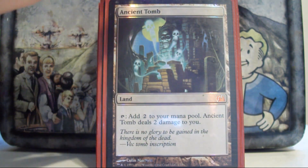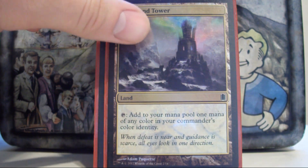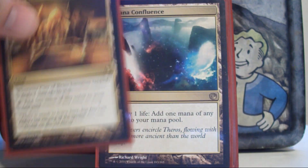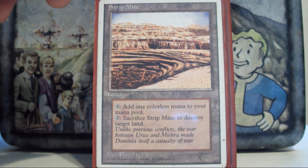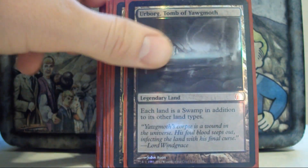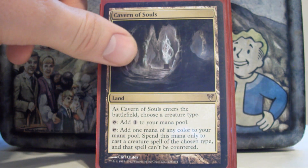I've got Ancient Tomb — it's banned on the French list for a reason, it's really good. Command Tower is just the best multicolored land in EDH, everyone knows that. Then I've got City of Brass, which is almost as good as Command Tower, and Mana Confluence from Journey into Nyx — it replaced my Reflecting Pool. Strip Mine and Wasteland for when you need to blow up people's lands, and Urborg, which just fixes me for black. Cavern of Souls — I rarely name Dragon with it.